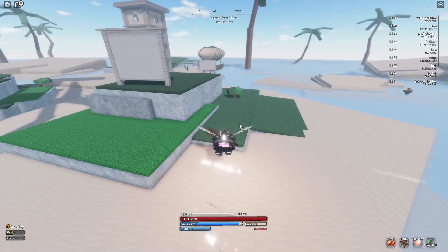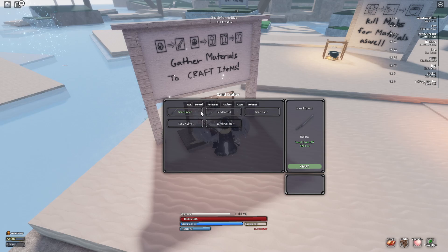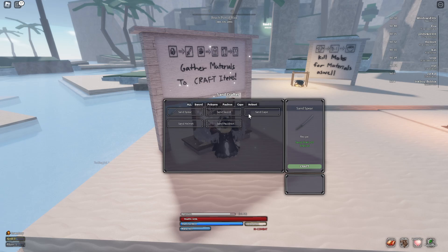The first thing you want to craft — go back here to this balloon thing, your first crafting station. You'll want to craft either a spear or a sword. I recommend the spear because spears have the range; the damage is a tiny bit lower but the range is very useful.